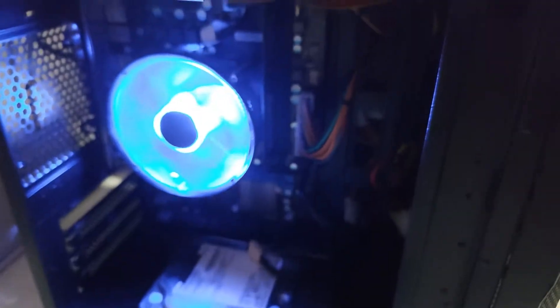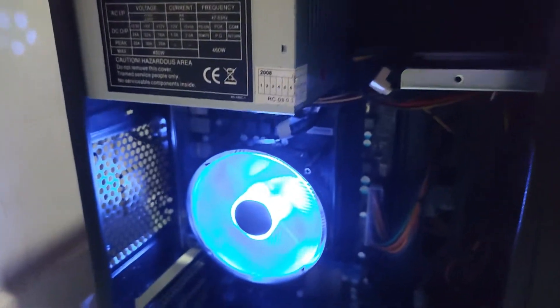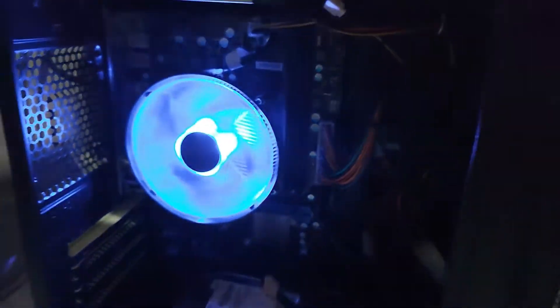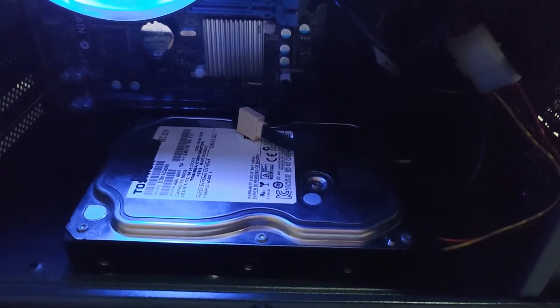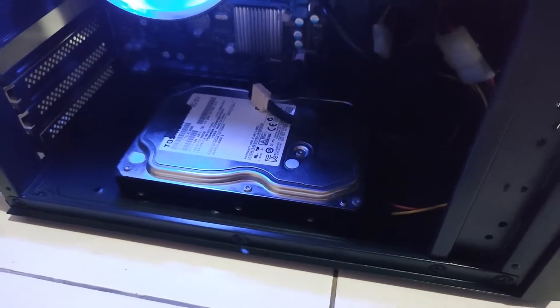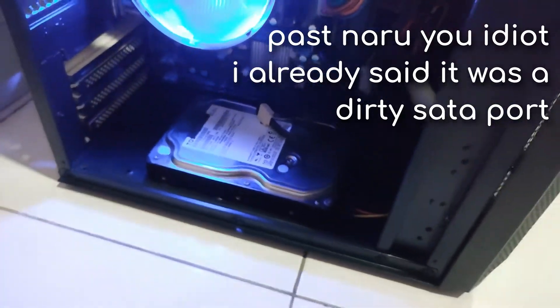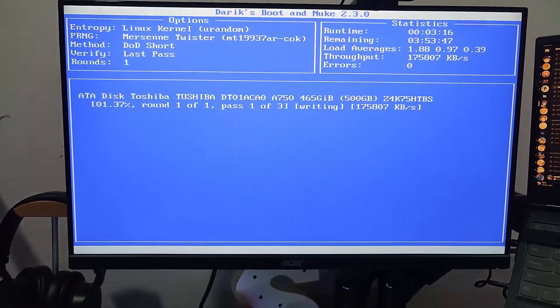Maybe it was the sketchy power supply or the power cord I had laying around — I'm not sure. But otherwise the PC is all built, with the blue fan from the Cooler Master i70C looking fancy. I have a 512MB USB flash drive which contains DBAN, and I'm currently in the process of DBanning the 500GB drive since it contains my friend's data and stuff.